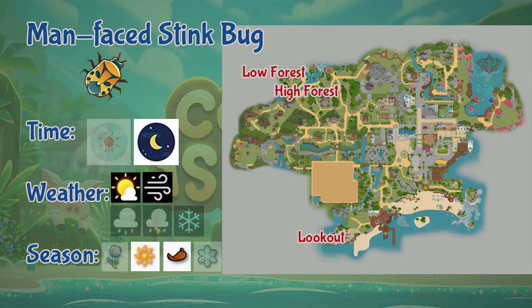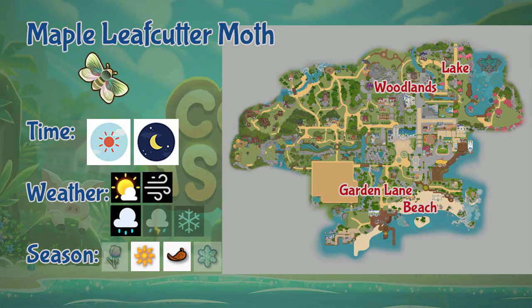Next we have the Maple Leaf Cutter Moth. This moth can be found at Garden Lane, beach, lake, and the woodlands. This moth appears the whole day during sunny, rain, and windy weather, and only during summer and fall.